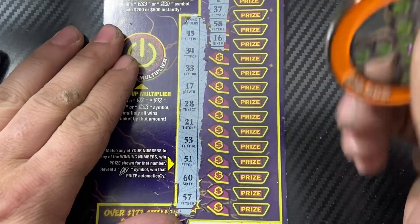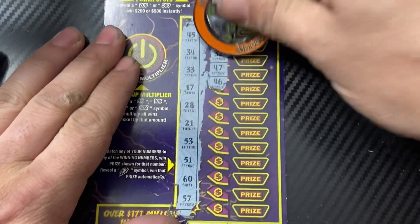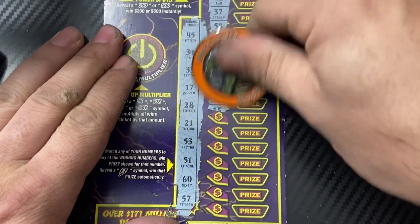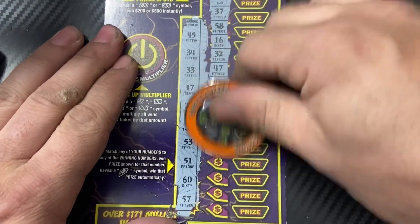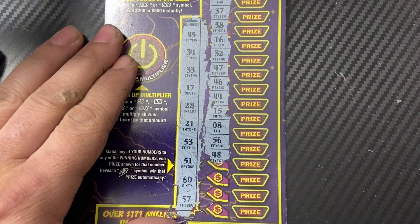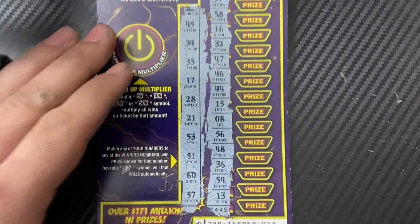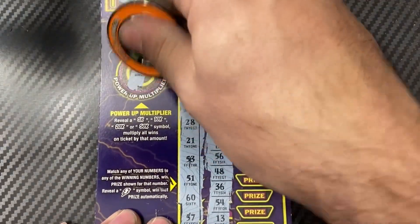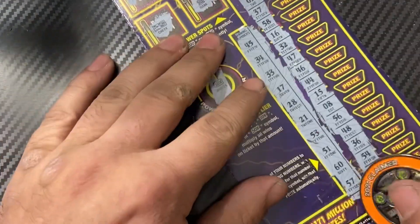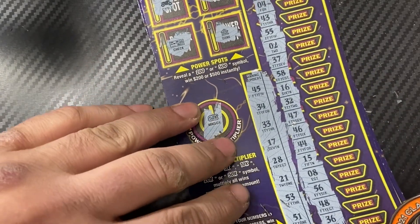37, 58, 16, 32, 47, 46, 44, 15, 8, 56, 48, and the last numbers: 36, 54, and 13 — nope. The multiplier would have been 50x. Unfortunately that did not come through.